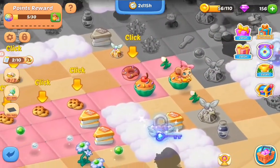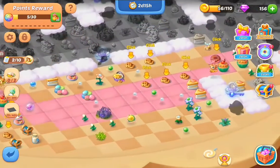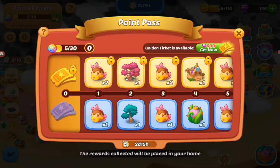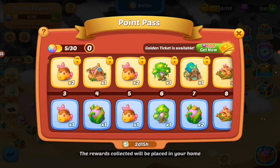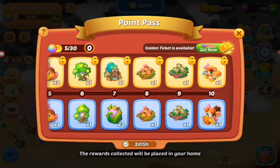Also, that book disappears when I have looked at the new merges. And here we have the points. I'll just take a look at that. You can buy a golden ticket for 600 gems, but we don't have gems for that.